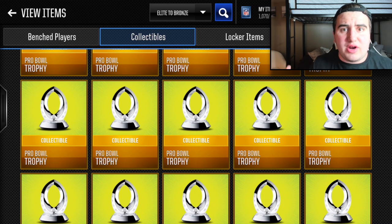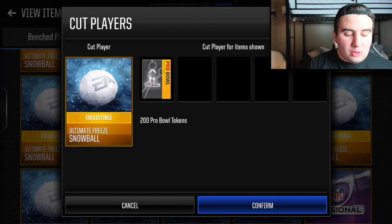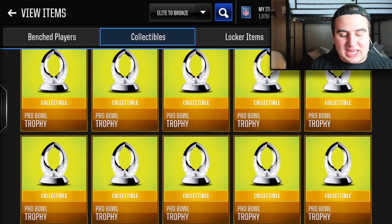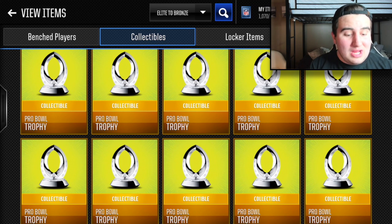Cut those Pro Bowl trophies and get 30 to 40 different legend collectibles off the bat. Additionally, if you have snowballs, you can cut those snowballs to get Pro Bowl tokens, then get more Pro Bowl trophies, then cut the Pro Bowl trophies to get more Super Bowl legend collectibles. This isn't widely known, but it's going to be super beneficial for your grind — potentially giving you 10 to 20 more Super Bowl gold collectibles, which is like three to four days of grinding.